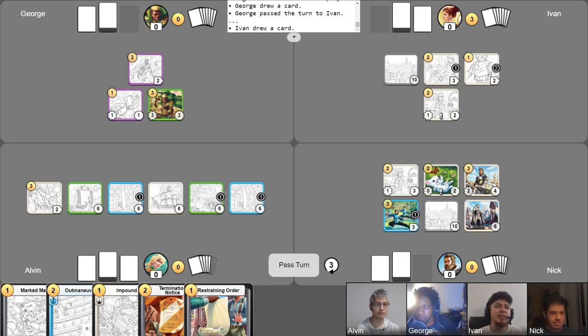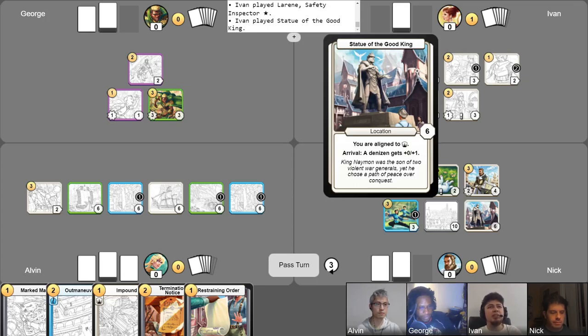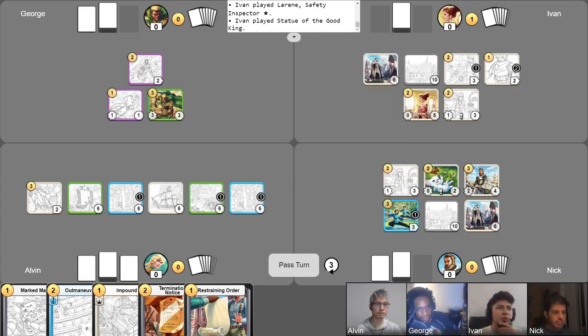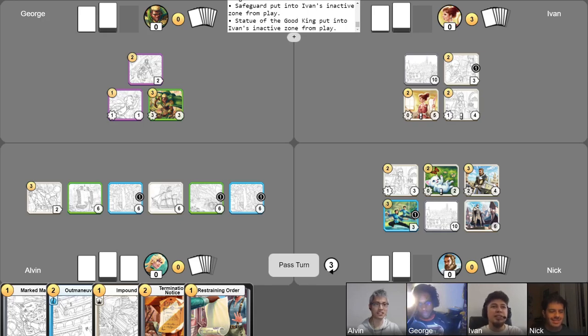I'll start off by laying my Lurine for two gold. I'll be using my Safety Regulations — who health on both of them. I'll be using Statue of the Good King, putting the ability of Statue of the Good King on Royal Treasurer. I'll be using Safeguard on Lurine. I'll be unlocking the synergy of Royal Treasurer — thank you, Alvin — going up two gold. I have not abandoned yet, it seems. George, I hope you have locations in your hand.